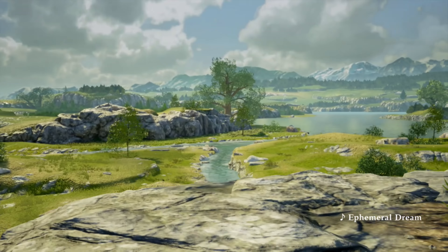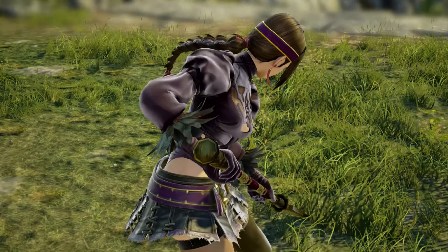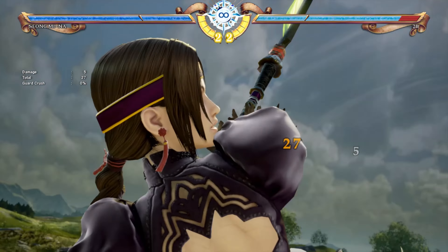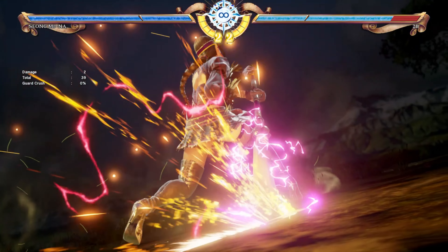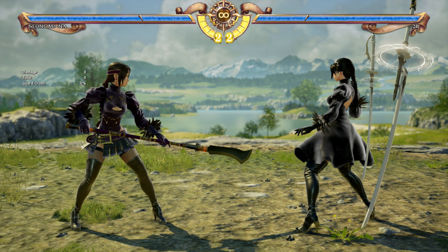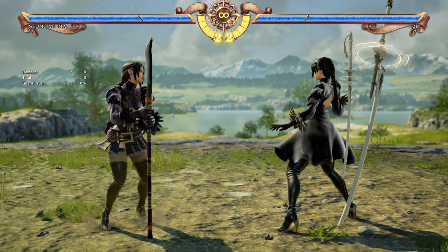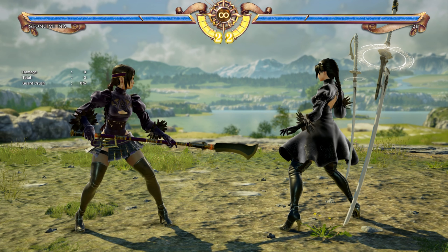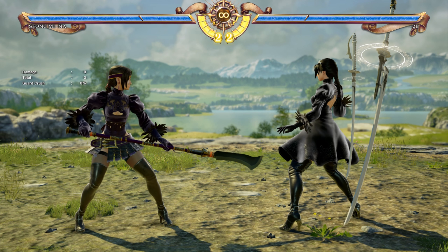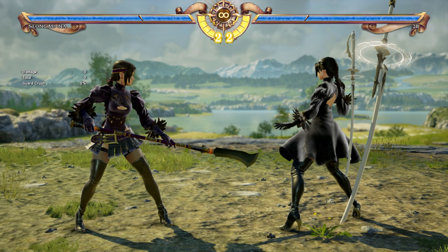Welcome to Top Tier Tips. Greetings everyone, I'm Force of Nature and I welcome you to another Soul Calibur VI guide. In this session, we're going to be taking a look at Sung Mina. Sung Mina is a great beginner-friendly character for people that are learning Soul Calibur VI and would like a character that allows them to apply a more ranged playstyle.